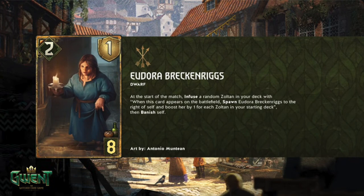So how many Zoltans are there? There's three, right? So it comes down as a five with one armor, and that thins your deck.